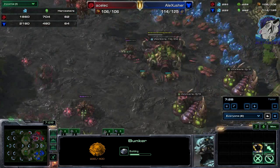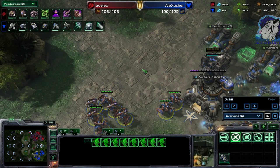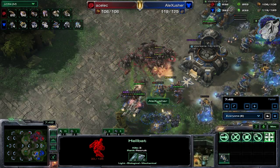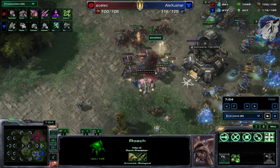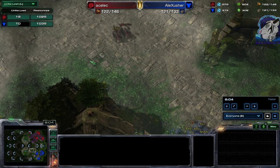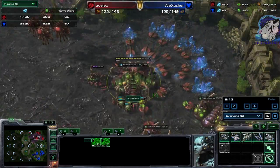We see burrow, plus two/plus two on the way, and roaches moving out — looks like a small push. Looking at army supply it favors me, but I only have marines and roaches do quite well against marines because they can kite. There's just one marauder. Aceless trades quite evenly — unit loss shows it as well. And there we go, there's the Liberator — you'll see this unit in action very soon.